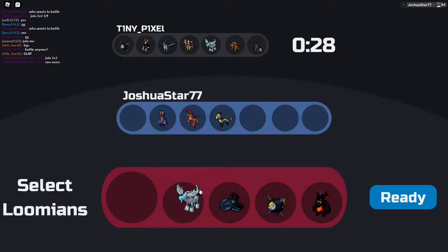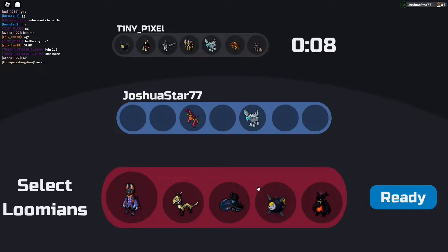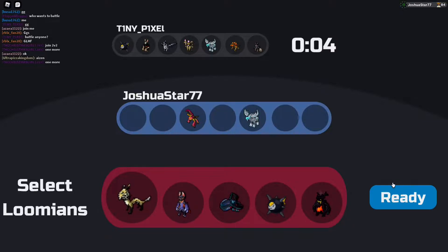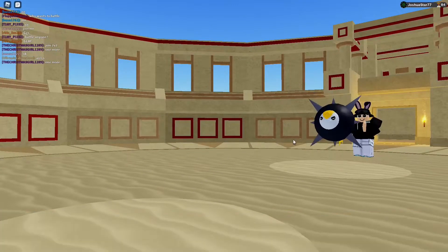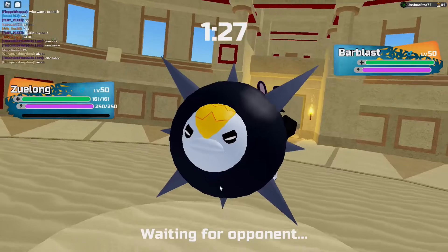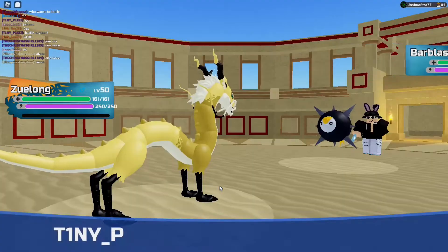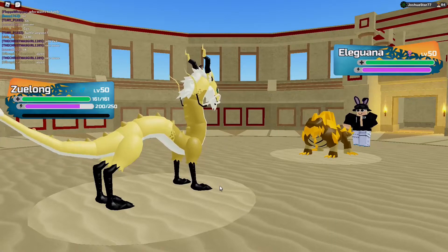I want to bring Zulong — Zulong's pretty good. I do want to bring something for that El Iguana though, because El Iguana is scary. I think I'm going to lead with Zulong — if I lead with Zulong, I can actually aim to draw it out. That would be the plan. He led with Barblast — he probably is Volt Pearl. I'm going to go for Thunder Stripe and see if this guy's Volt Pearl. El Iguana — I got baited pretty badly.